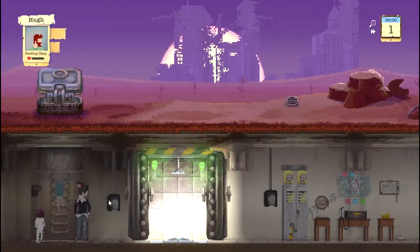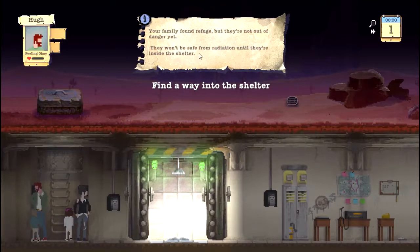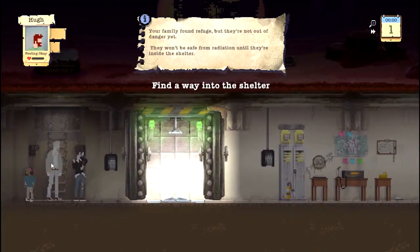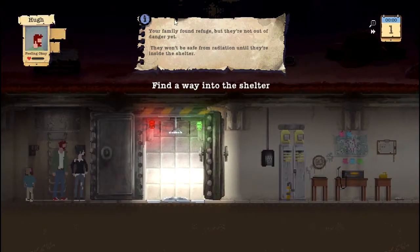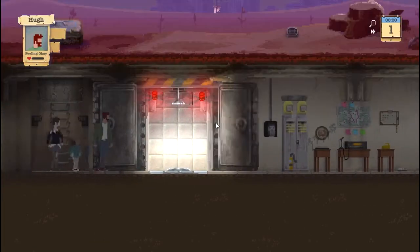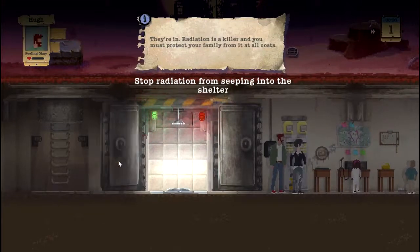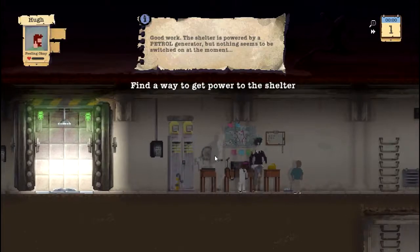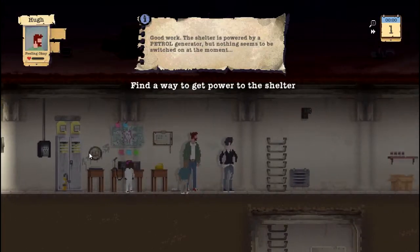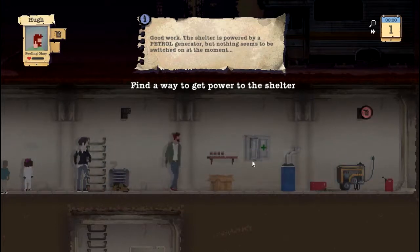Right — Hugh, we're all in the shelter. Your family has found refuge but they're not out of danger yet. They won't be safe from radiation until they're inside the shelter. Our task is to find a way to the shelter. How do I move? Let's move the camera. Find a way to get power to the shelter — it's a generator. Add fuel. Go Hugh, you're up.